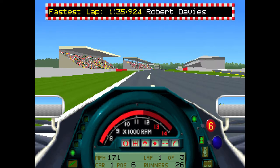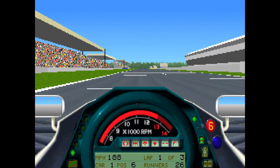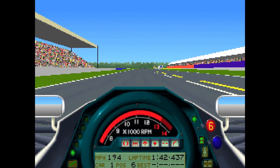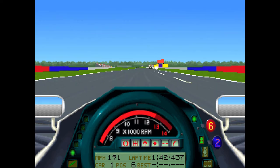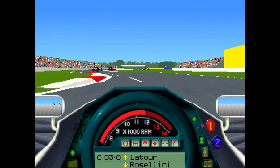Fastest lap by Robert Davis, whoever that is. Better speed along here. Lap time: 1:42. Not great. But our next lap time will be faster because we didn't have a standing start. We'll just ease off.